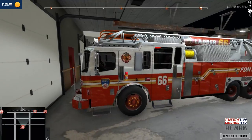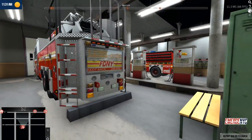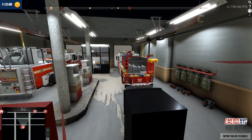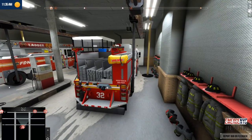Let's check out Ladder 66 today. Very, very nice truck here. Basic ladder truck of the FDNY. And as you can see, it's also corded with Engine 32 and Battalion Chief 5, which is on the other side.